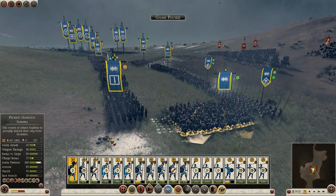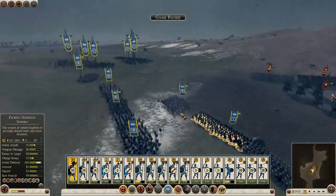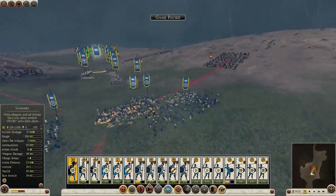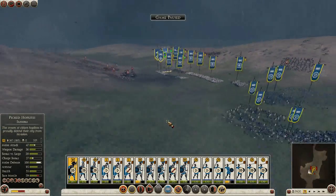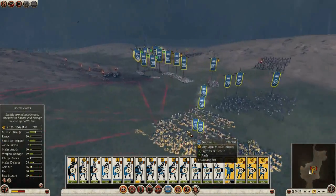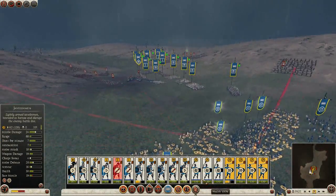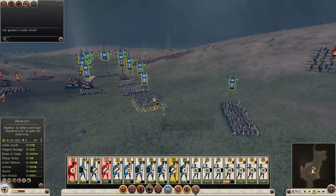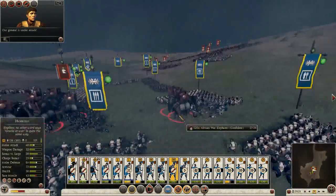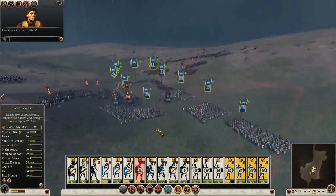Let's reposition the general here so he can cover their flanks — he's got picked hoplites with him so they are a really good unit. Everything seems to be okay, we might do alright with this one. Let's get these javelin men positioned. Holy shit, they charged straight through the Thorax swordsmen — like I said.